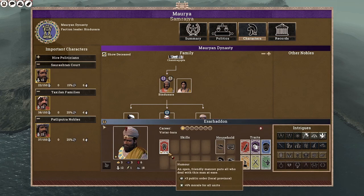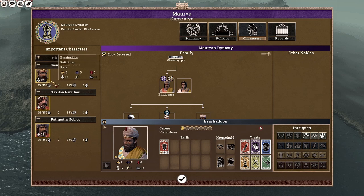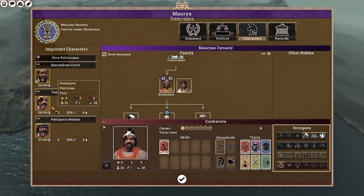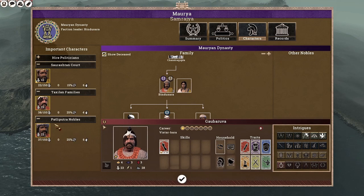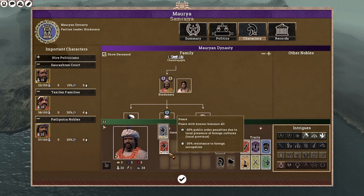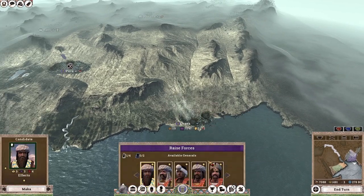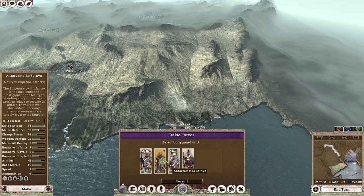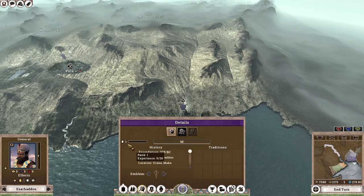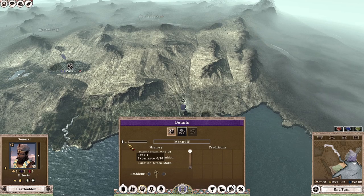We are going to recruit a Governor General to improve our economy and public order. We have Isar Haddon of the Saurashtran Court — he has plus 3 public order, which is very useful. We also have Gau Baruva, who we'll use as a Governor General, and Basha, who gives minus 60 public order due to local presence of foreign cultures. However, we're going to go for Isar Haddon first. I'm going to select him, assign him the cheapest option — Mauryan Imperial Infantry — pop him in the city, and rename him to 'Mantri', which means governor or advisor.